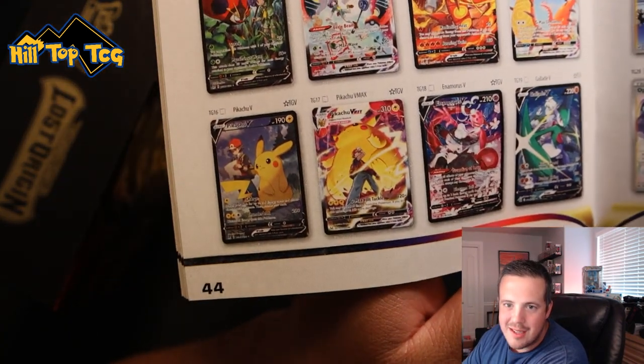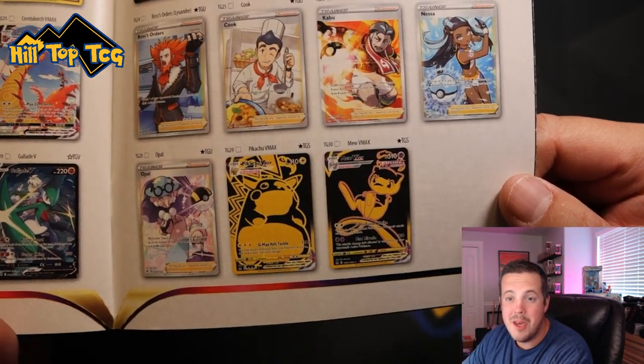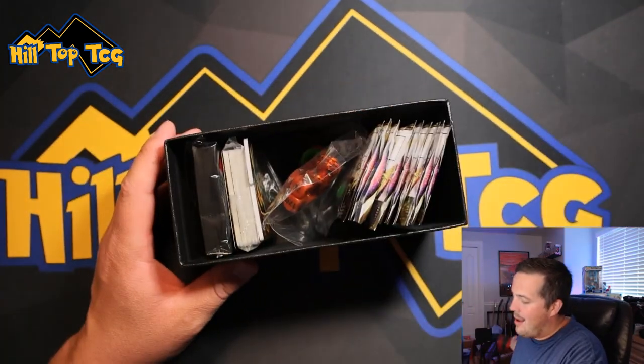...the cool V and V-Max character secret rares, or character rares, whatever. And then the Gold Pikachu, Chonkachu, and the Mew. Awesome set, you guys. Let's open this box up and see what we can come up with.